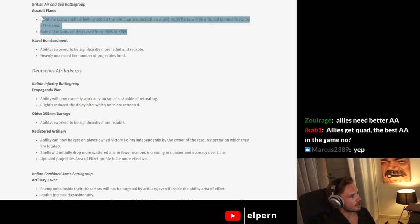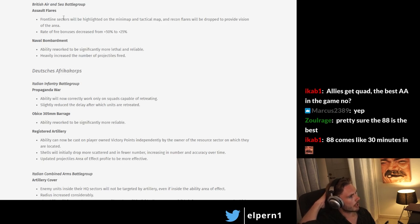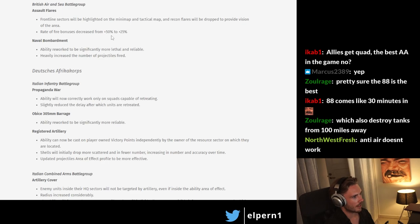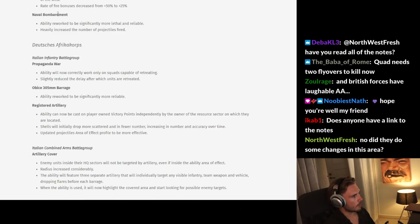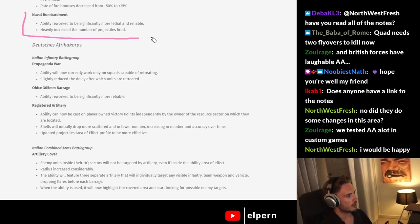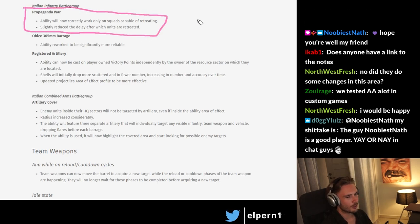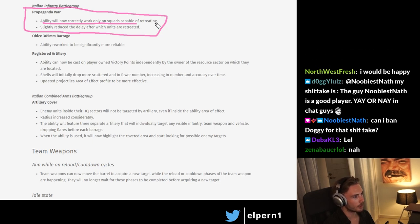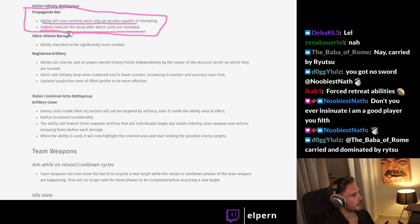Assault Flares — this one has actually been quite useful. I really like this one because it gives you flares and your units start sprinting with combat bonuses. But again, it does five things at once and you're not really sure exactly what it does. The Naval Bombardment ability has been reworked to be significantly more lethal and reliable. We saw this in the showcase stream — it basically kills everything, but there was a delay there, so hopefully you can run away before that happens. DAK Artillery: the Propaganda ability now only works on squads capable of retreating, so you no longer see AT guns and stuff retreating. They've also slightly reduced the delay after which units are retreated, so they retreat faster.